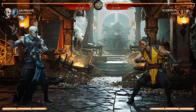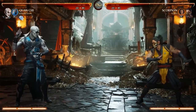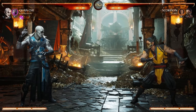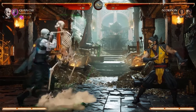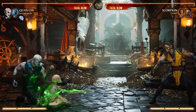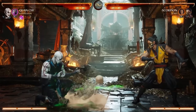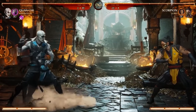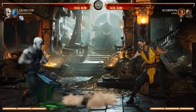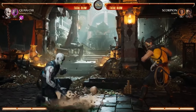Probably the coolest thing about Quan Chi is instead of martial arts and kickboxing, he uses his powers. A lot of his normal attacks are him summoning a skeleton or this tentacle — a creature from another dimension that he brings into the fight via rifts and portals. He's a free-roaming sorcerer, meaning he can open portals to any dimension without any kind of regulation.